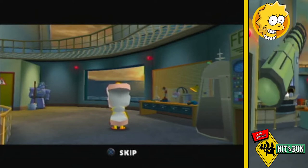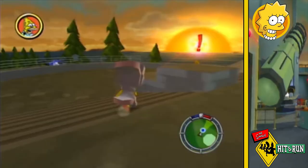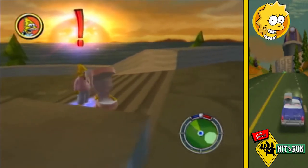Professor Frink reveals that Bart helped him build a monster and then disappeared in a bright light. Lisa says she needs someone wise and learned to talk to, and armed with this information, we then go talk to Grandpa.